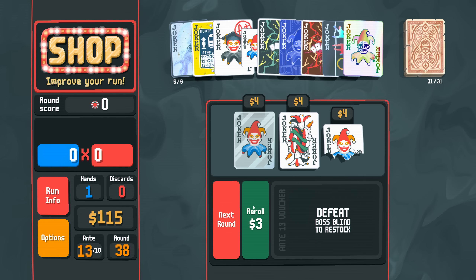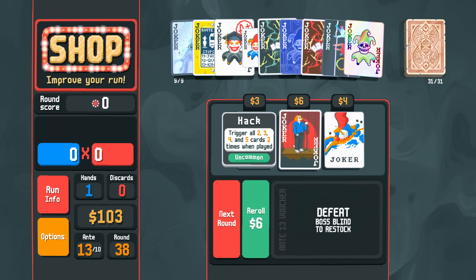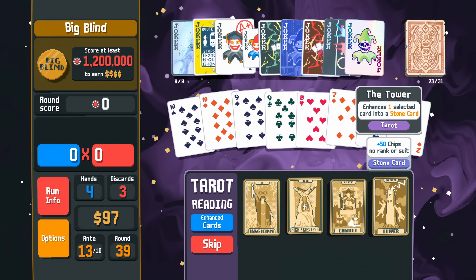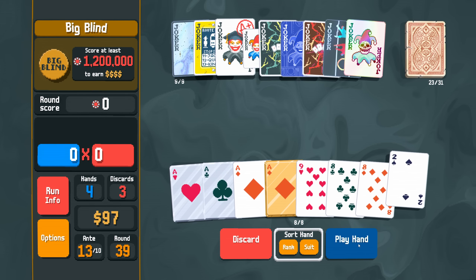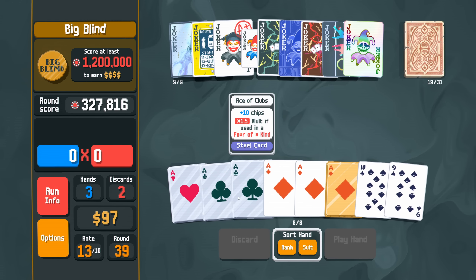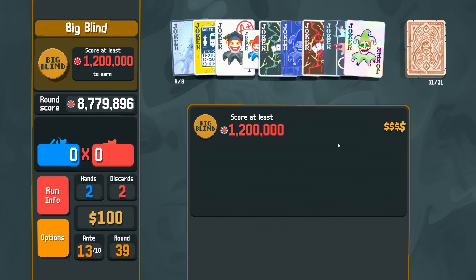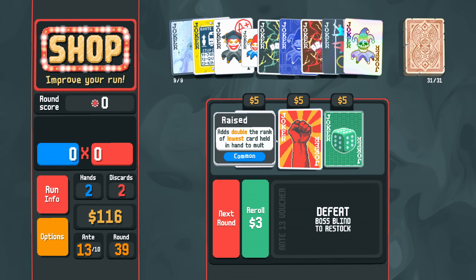Tarot cards appear more frequently in the shop — sure. Trigger all deuces twice would be cute but not what we need right now. Lucky cards, copy the thing, steal cards — make a lucky deuce. 300,000 for a deuce. How many times have we played five of a kind now? 24. Yeah, five of a kind a bit better than four of a kind. There's Oops All Sixes back again but nowhere to slot it.